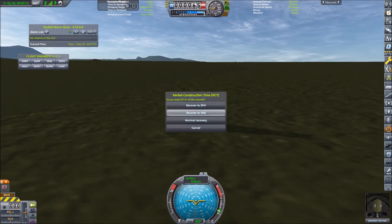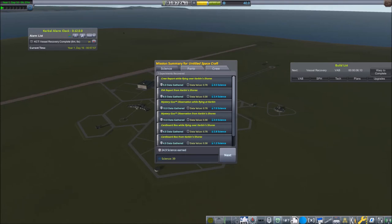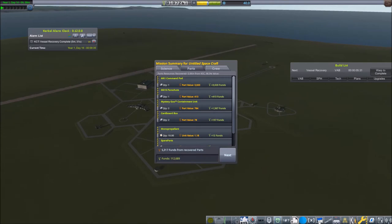Recovered. Recovered to VAB, because that would speed up the building process of the next vessel. We have collected almost 25 points of science. It takes us five minutes to recover what remained of our rocket. I guess the closer you recover to the KSC, the quicker the recovery will be. We will see. So we have altogether 39 science points and 112,000 funds.